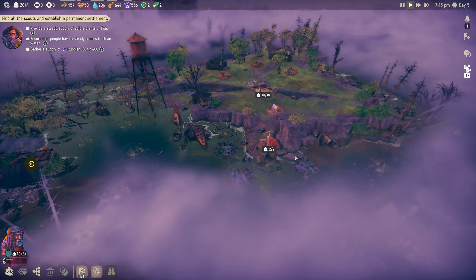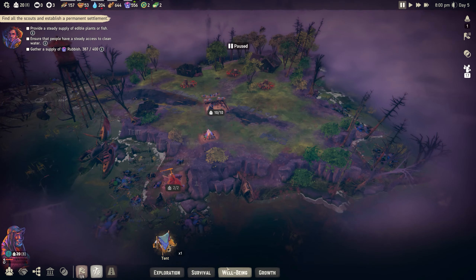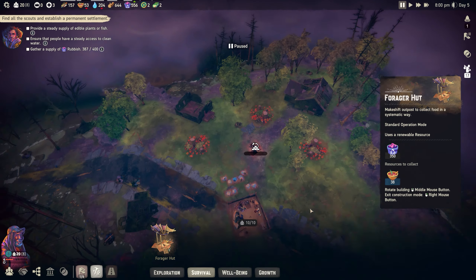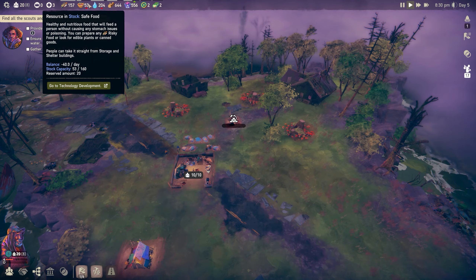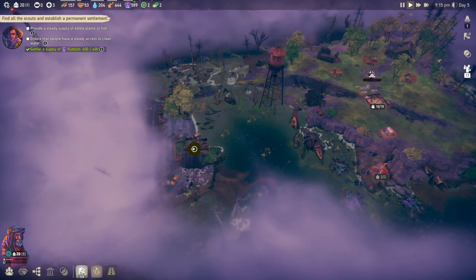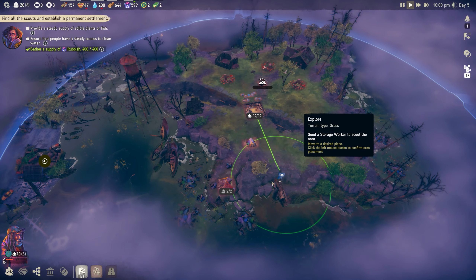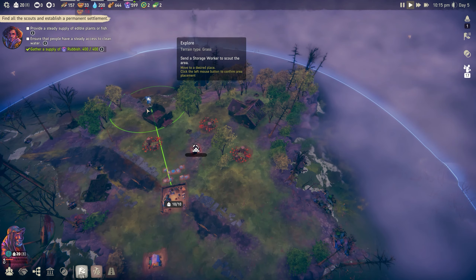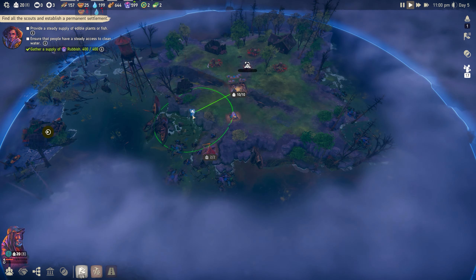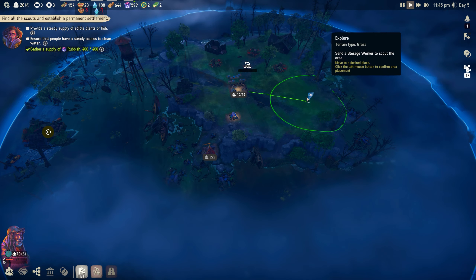We'll send people out to search that area. We've already got 556 rubbish. Now let's build the forager hut - that'll be food coming in regularly. The map is our oyster. Food does kind of regrow, only in very small amounts - same with plastic. You never completely run out, but you could destroy your economy if you don't have enough.